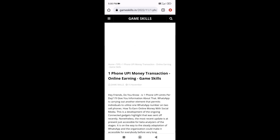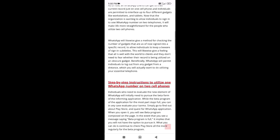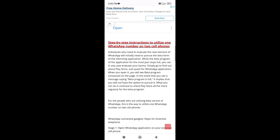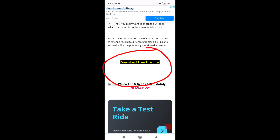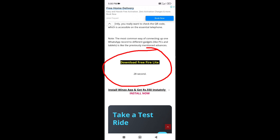You have to scroll down, and here you have to download Free Fire Lite. Click on the first option and you will have to wait for 29 seconds.